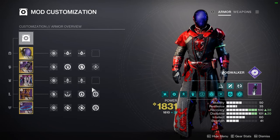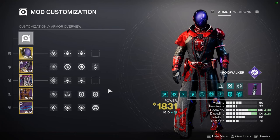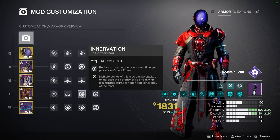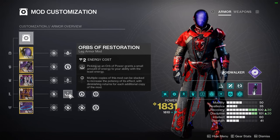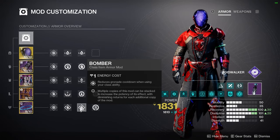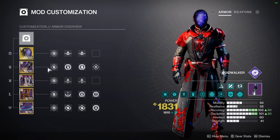You can always pause if you want to read these mods more in depth. When I pick up those Orbs of Power, I get ability regeneration back through my Absolution, my Innervation, and my Orbs of Restoration. And the last thing to help us get our grenades back is using these two Bomber mods, so whenever we put our Rift down, we get around 20-25% of our grenade energy back.